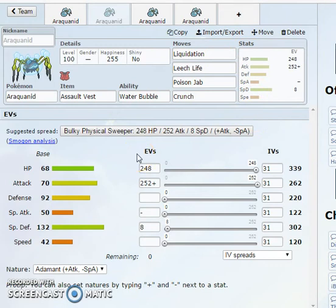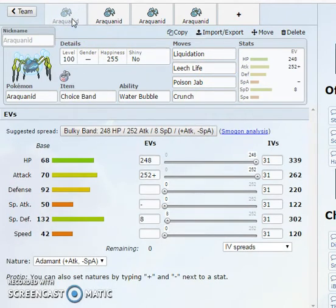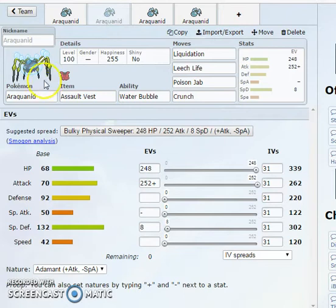A lot of these sets are kind of straightforward — Araquanid is really straightforward to use. The Choice Band is probably going to be the most common set and probably the only reason it's going to be staying in OU or UU. It is weak to Stealth Rock being part Bug-type, so that is something to mention. Pair it with a good Defogger or Rapid Spinner — something like Komala or Dhelmise, something like that.